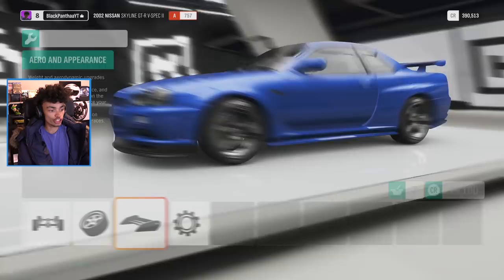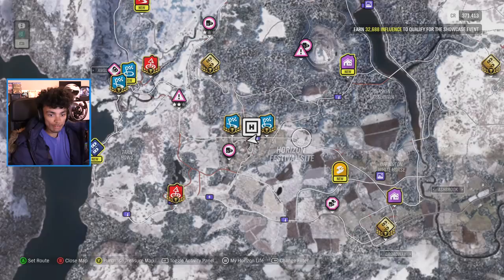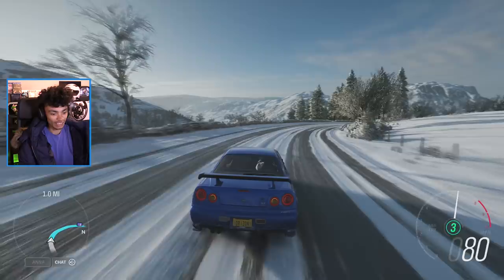Install. I'm just going to make the wheels black and that's it - that's all I'm going to do. I have about 32,000 influence to go to try and level up, so let's jump straight into another race. Let's get on with it.